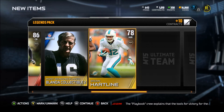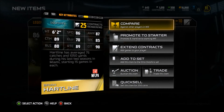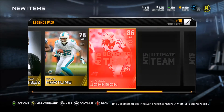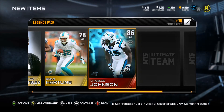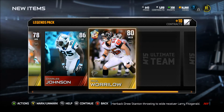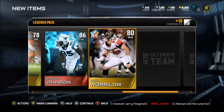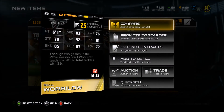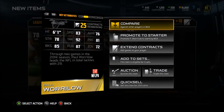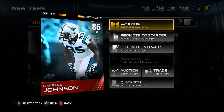Blanda collectible. Gold Heartline — probably send him to the auction block after this. Another elite — Charles Johnson. I think I already have him, so I'll be selling him. Warlow, middle linebacker. 83 speed, 85 block shed. Let me check out that elite — I'm almost positive I have this card already.